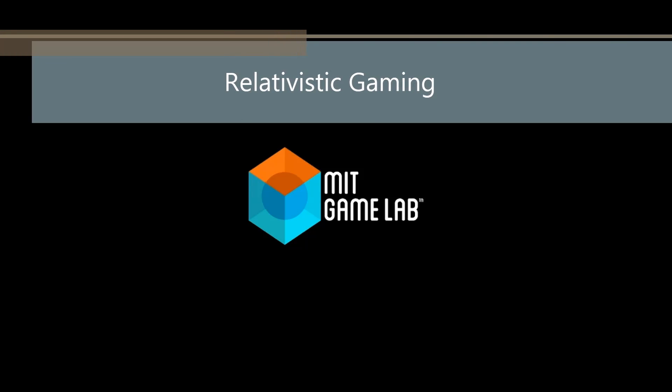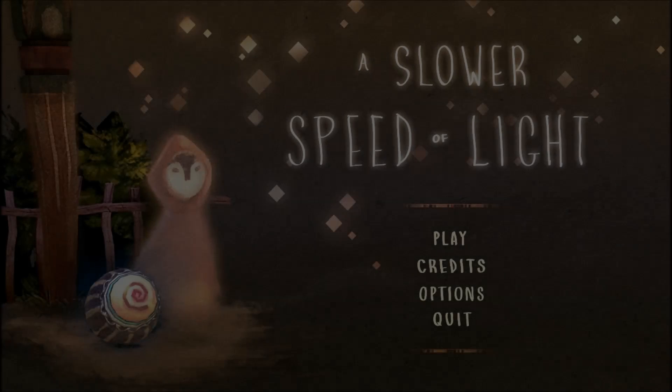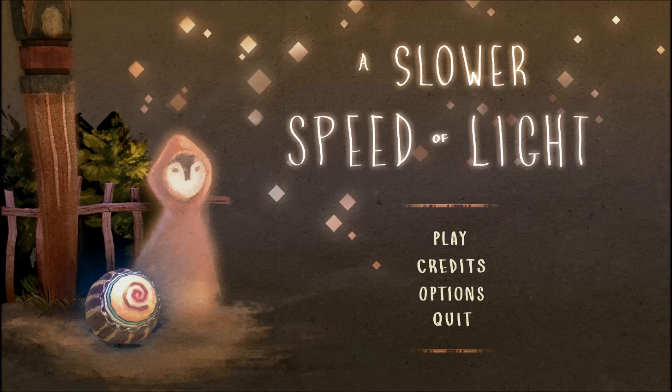Hello, it's Scott Manley here, and we are taking a different change of pace here with a game by the MIT Games Lab. This is 'A Slower Speed of Light', and I think it'll be interesting because it exhibits a number of things which are normally out of the scope of human experience. Let's play this and we'll talk about what's going on.